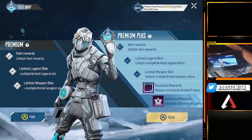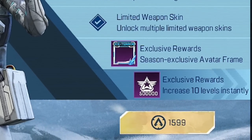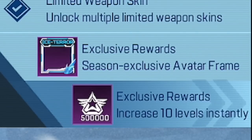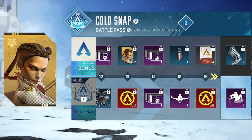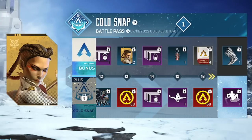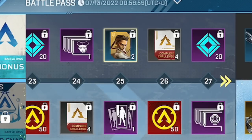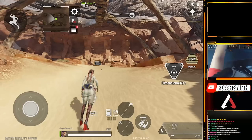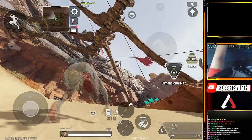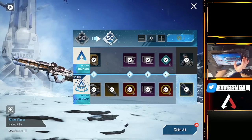Here is the new Cold Snap battle pass. The standard premium costs 799 syndicate gold and the premium plus costs 15.99, but that one gives you 10 extra levels and an exclusive avatar frame. The new season brings us the new legend Loba, and to unlock her you need to collect Loba fragments from the pass. Fortunately this is free — you don't need to purchase the battle pass. Just reach level 25 in the free pass to get 10 fragments. You can use her in the firing range, but to unlock her in the actual game you need her fragments, or you can purchase her for 750 syndicate gold.